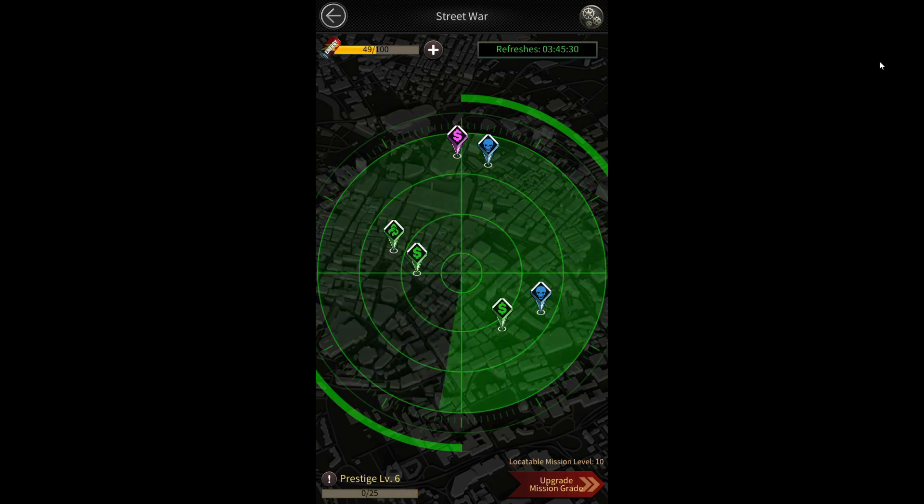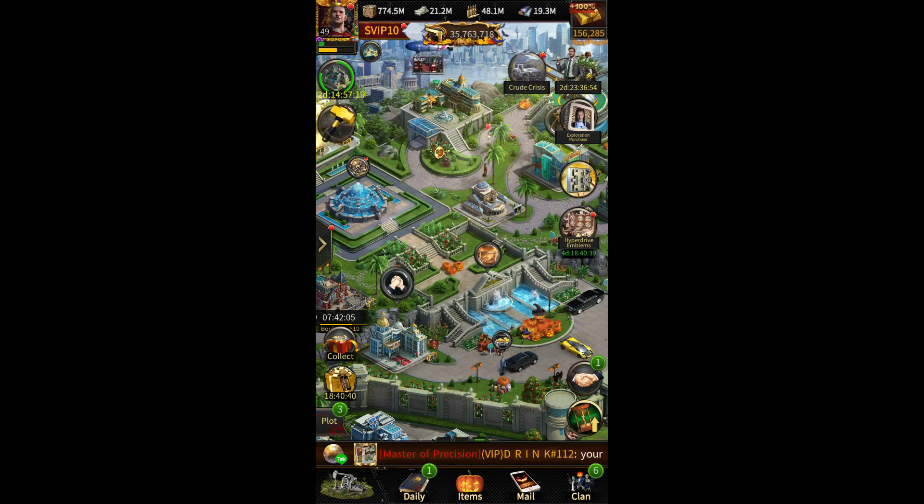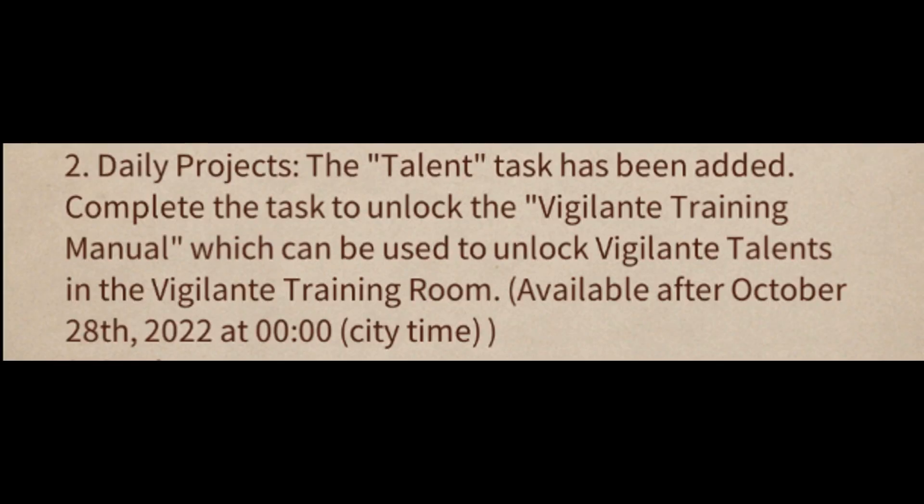After the new update, in the daily project task you will see a new talent task has been added. You need to complete the task to unlock Vigilante talents in Vigilante Training Room. Simply accept the talent task in daily project task to unlock Vigilante talent.